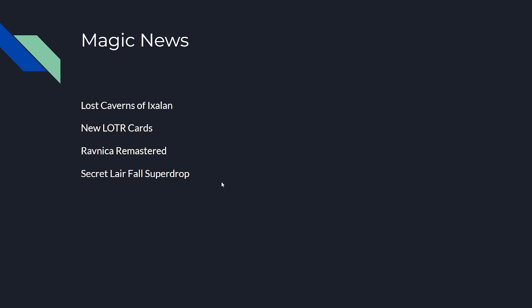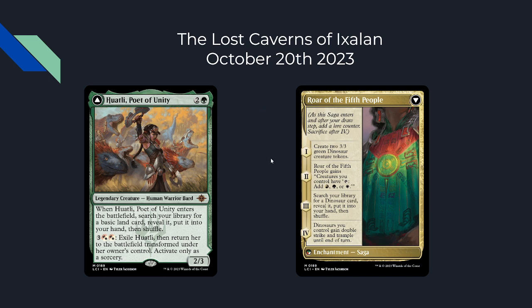In Lost Caverns of Ixalan, we have some flip cards — namely Huatli being our main card. For those not familiar, Magic planeswalkers all lost their sparks and are now all creatures. Huatli is a 2/3 for three: she enters the battlefield, you search your library for a basic land, put it into your hand and shuffle. Two turns later you flip her over — on the other side is a saga. You make two 3/3 dinosaurs, then all your dinosaurs tap to add mana, then you search for a dinosaur and cast it, so the next turn all your dinosaurs gain trample and double strike and you probably win the game.